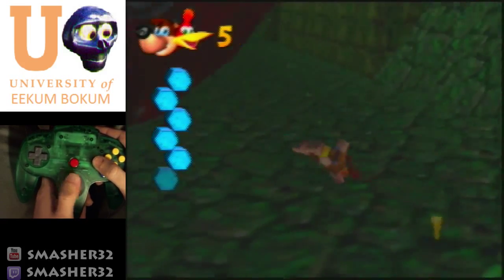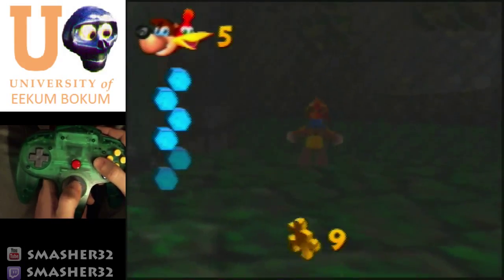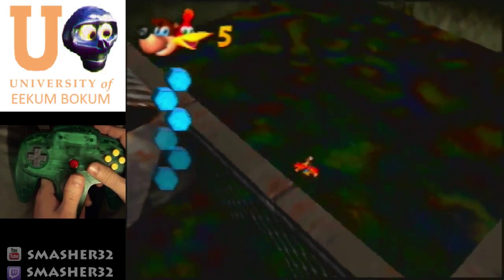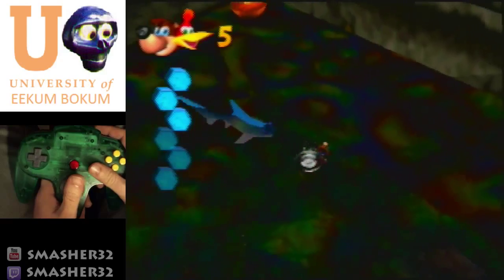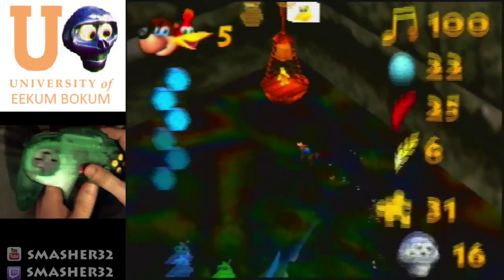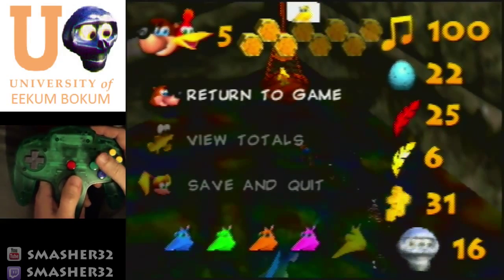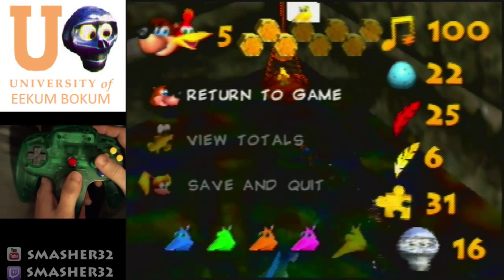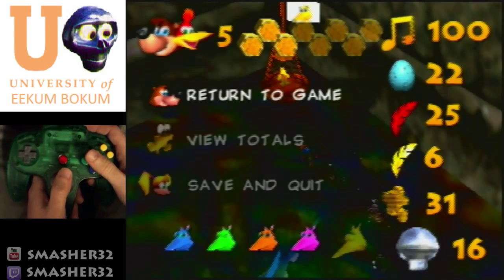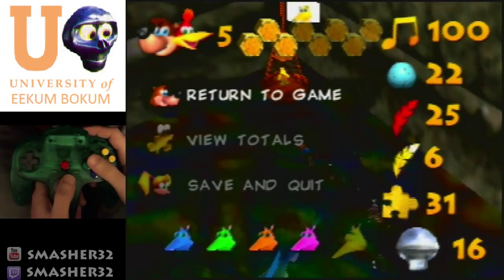We're gonna swim down here, grab this honeycomb, grab this Jinjo — he's gonna spawn a jiggy. I'm gonna try doing that trick where I grab the jiggy and land in the water. This is actually kind of a hard trick because you don't have a lot of space to work with. There is a good backup strategy: when the buoy gets kind of at a low point from Banjo's point of view, jump but don't press any other buttons — just hold forward and jump.